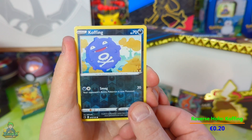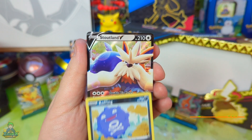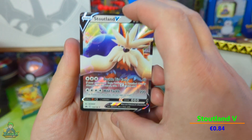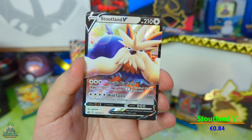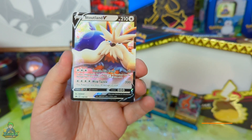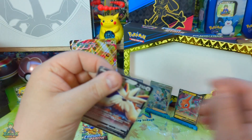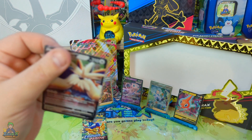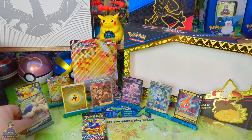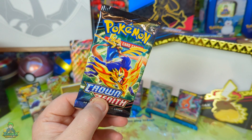En de laatste kaart, jongens — het is niet normaal. We gaan gewoon door. Elk pakje tot nu toe een hitje. En het is een Stoutland! Een hele mooie V-kaart met een hele mooie tekening. Echt super, super gaaf. En elk pakje die we van deze box hebben opengemaakt zit echt gewoon wat in. Hoe gaaf is dat? Opa, deze gaat mooi op een statiefje. En dan hebben we nog één pakje te gaan.